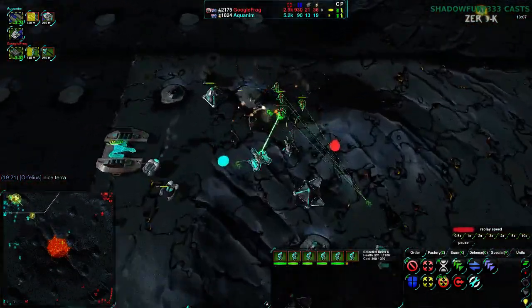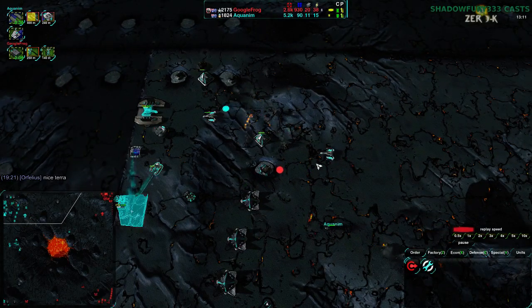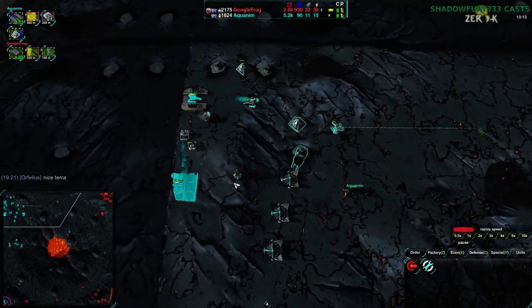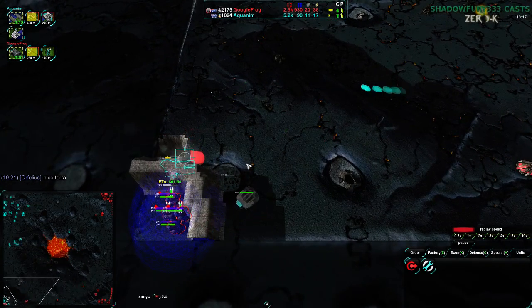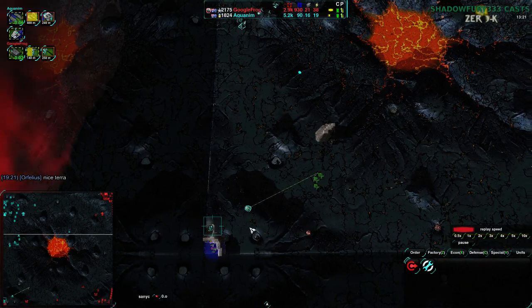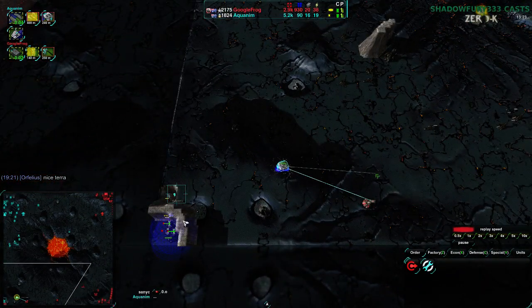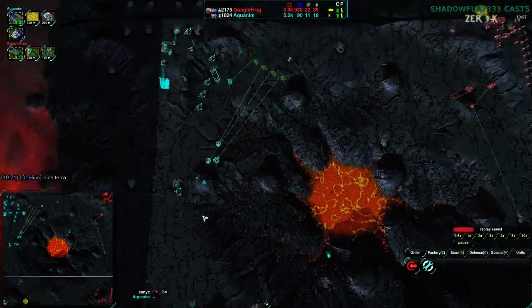The southwest is not really being taken out. I kind of like GoogleFrog setting up some terraform walls, just stopping Aquanim from doing much here. The Convicts live, but anything that comes in there afterwards and it's kind of done. No Quills here — two or three Quills down in the southwest, just to counter the Convicts and take care of the terraform wall, would get rid of that and allow a quick build-up of Metal Extractors.